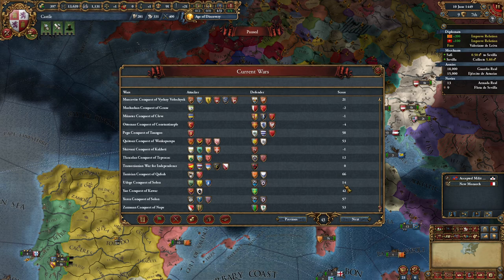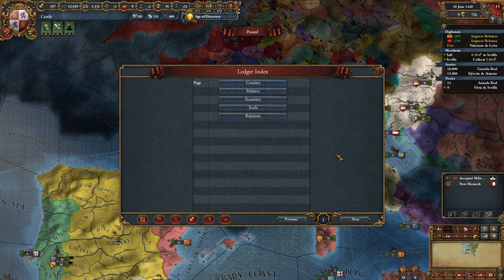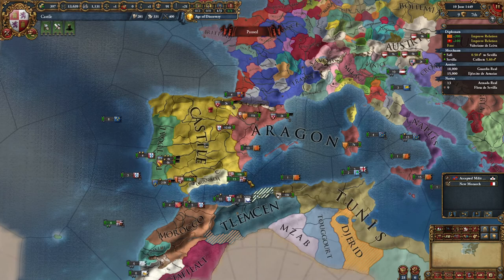These are the current wars in the game - the Ottomans are at war with Serbia, Athens, and Byzantium, for example. That's the whole ledger interface. The most important pages are the military armies ones, to see and compare your army with other countries and see if you can actually beat them.